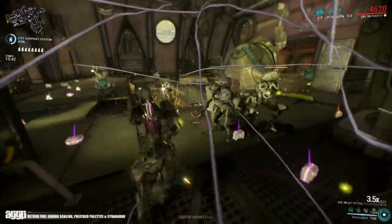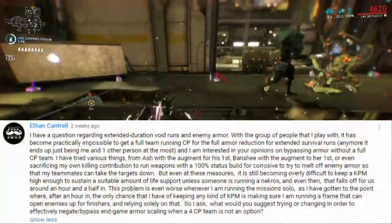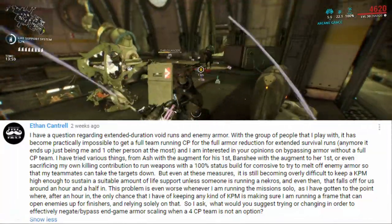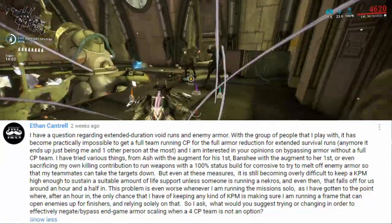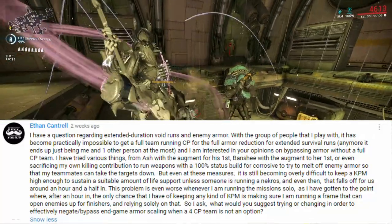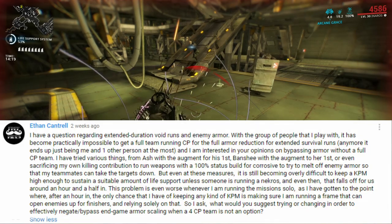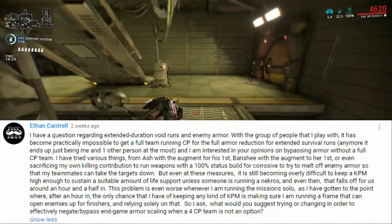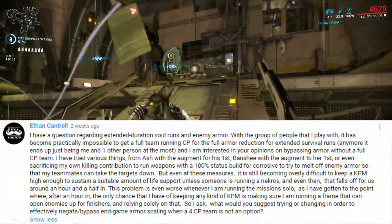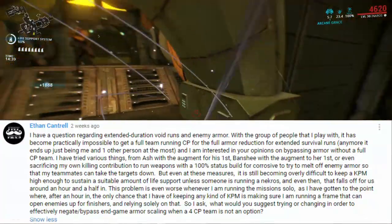Now Ethan Cantrell posted up a little paragraph on the last episode, and surprisingly it wasn't one of those pointless shitty internet ones, so hold on to your horses. Ethan asks: I have a question regarding extended duration void runs and enemy armor. With the group of people that I play with, it has become practically impossible to get a full team running Corrosive Projection for the full armor reduction for extended survival runs. It ends up just being me and one other person at the most, and I'm interested in your opinions on bypassing armor without a full Corrosive Projection team. I've tried various things from Ash with the augment for his first, Banshee with the augment for her first, or even sacrificing my own killing contribution to run weapons with a 100% status build for Corrosive to try to melt off the enemy armor so that my teammates can take their targets down. But even at these measures, it's still becoming overly difficult to keep up a KPM — kills per minute — high enough to sustain a suitable amount of life support, unless someone is running a Nekros, and even then that falls off for us around an hour and a half in.